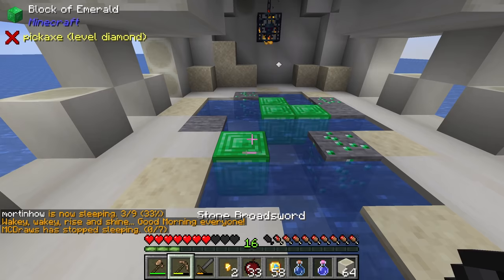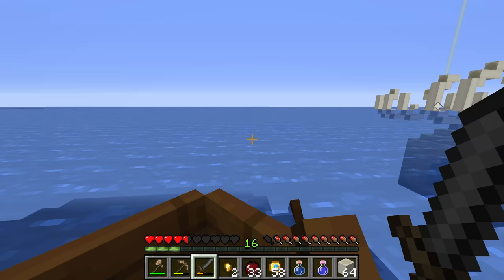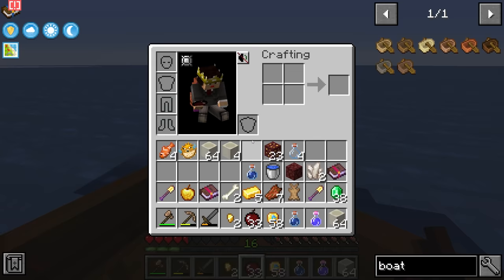There is a spawner in there — what kind of spawner is that? We got four blocks of emerald and 38 emeralds total from this excursion.